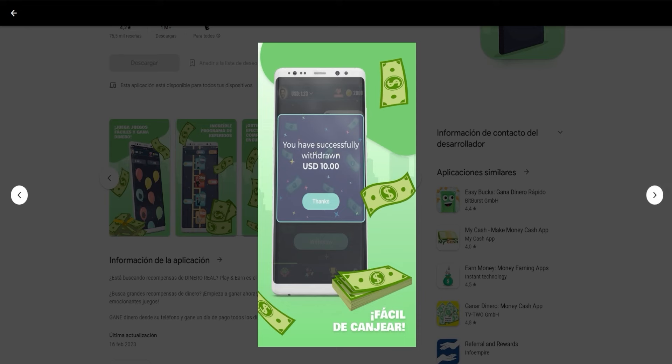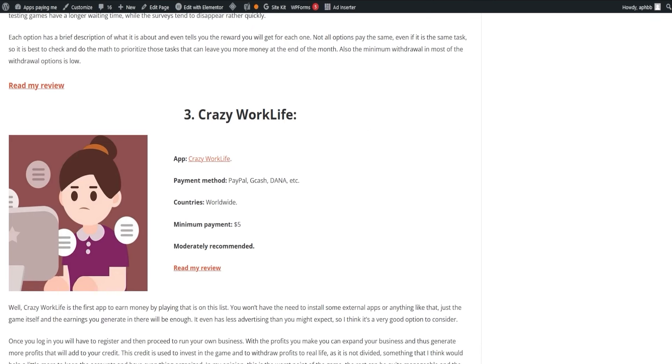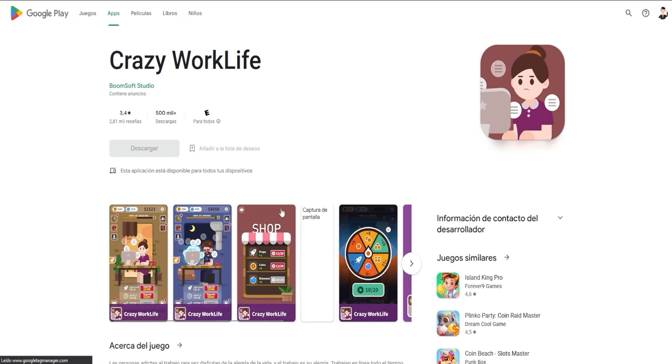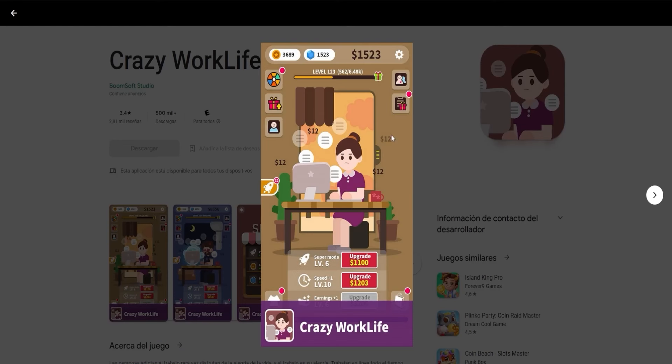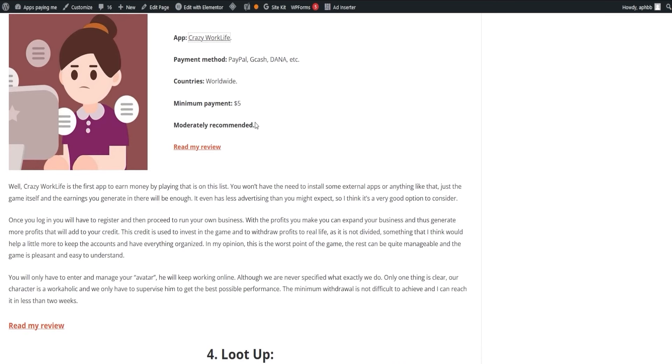Enter Crazy Work Life, an app that lets you earn money by just playing the game, with no need for external app installations. Once registered, you run your business, expanding it with your earnings. These earnings add up to your credit, which you can reinvest in the game or withdraw for real-life usage. The game is fun, easy to understand, and you can reach the minimum withdrawal in less than two weeks.